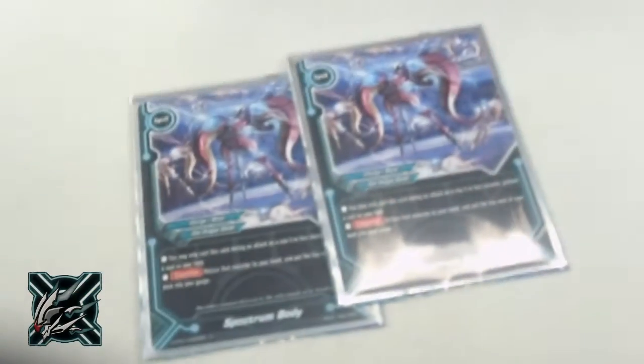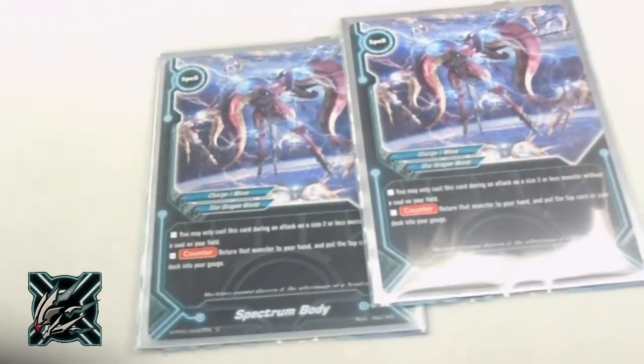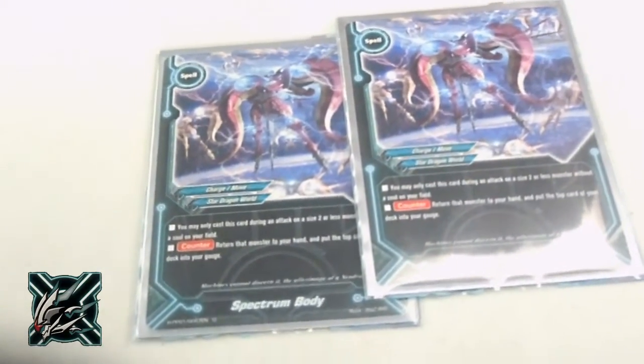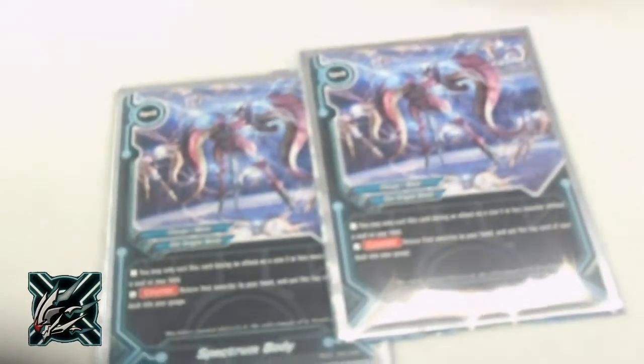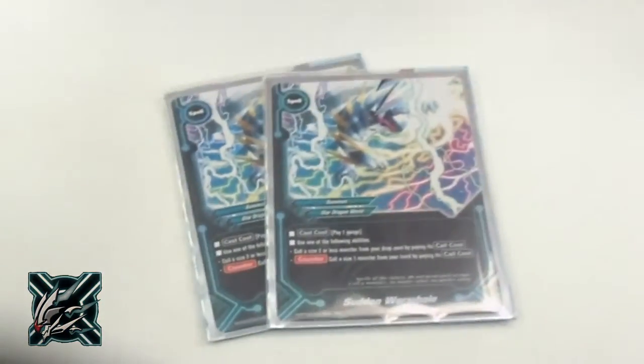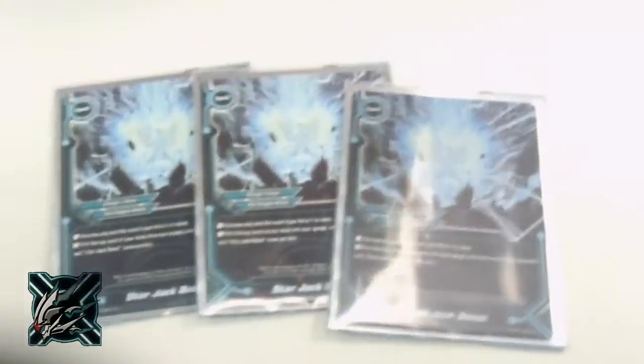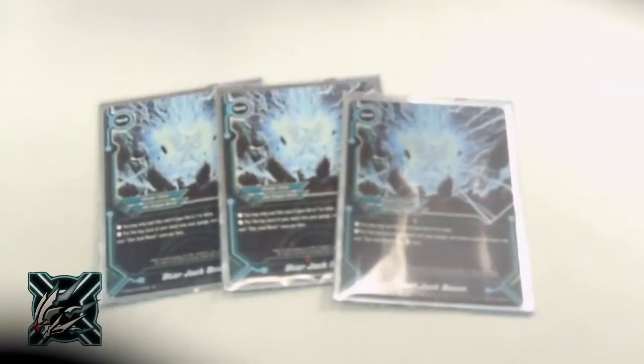Spell lineup: 2 Spectrum Body — it's gigantic loot. I use this with Big Bang Omega: call Big Bang, pop something, bounce it back to my hand, and do it again next turn. 2 Southern Wyrm Paw, just in case my guys are in the drop zone. 3 Star Jack Boost — charge and draw, because everyone likes to charge and draw more than once every single turn.